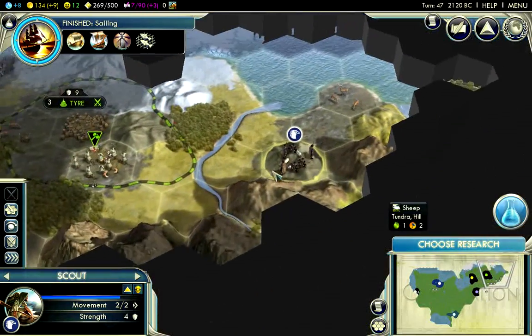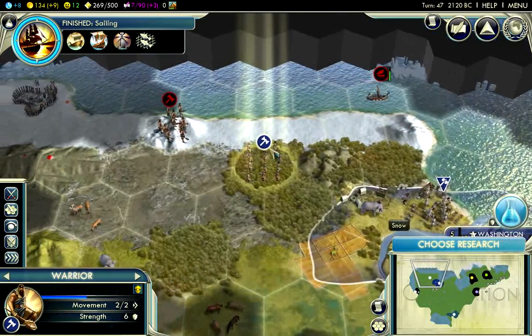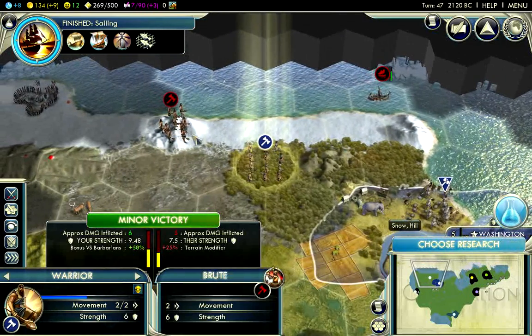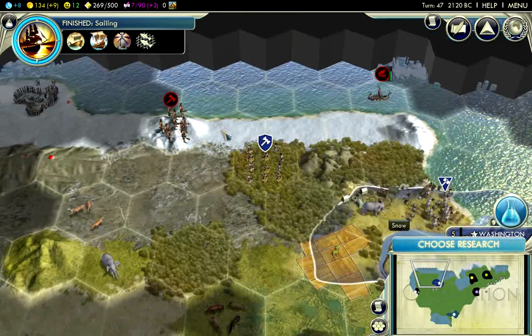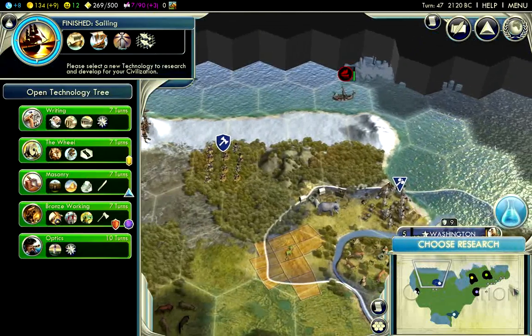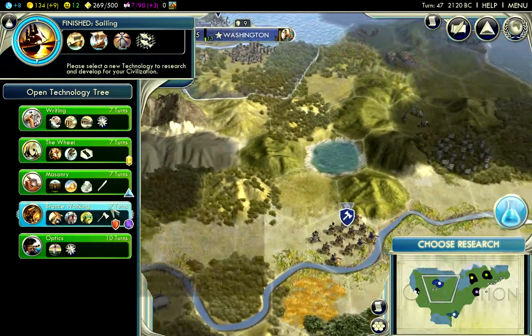I'm in position to build my first city here. I'm going to keep exploring with my scout. The barbarians are moving — I'm going to keep this warrior on alert because I want them to move into open terrain before I attack. There's no rush.